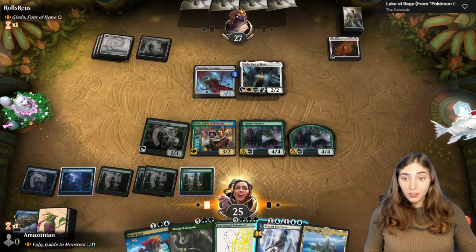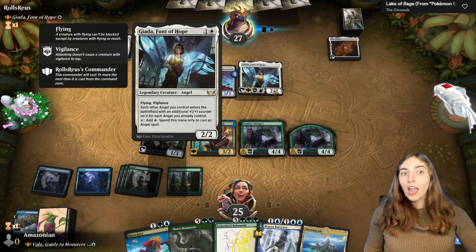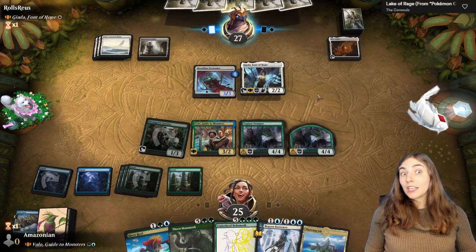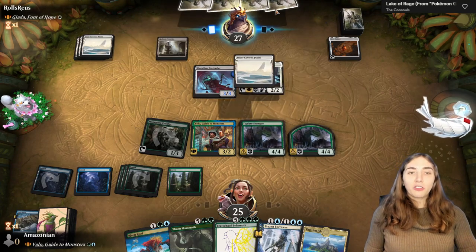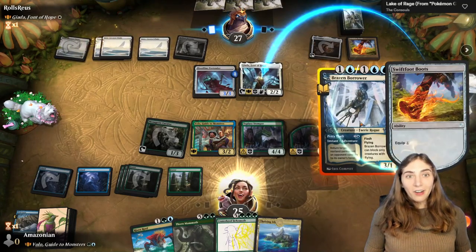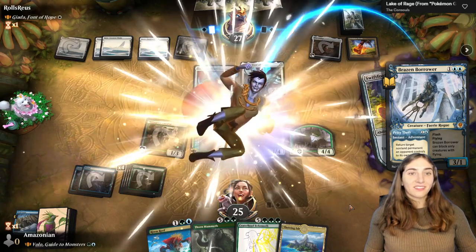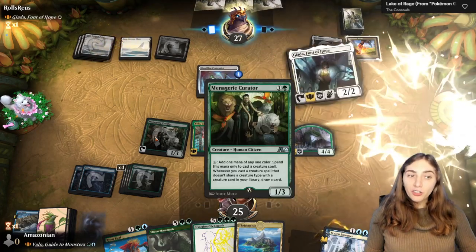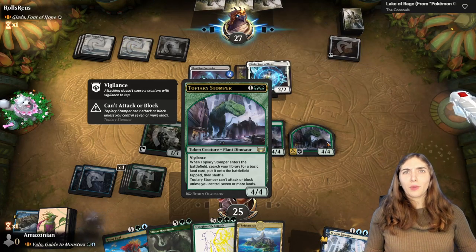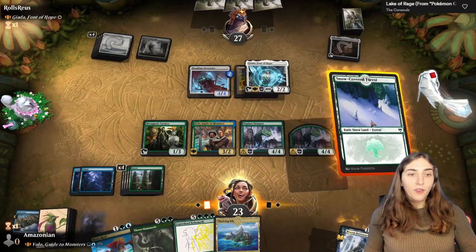I'm playing a forest because I want to hold up Brazen Borrower. If they play another angel, I want to bounce Giada back into their hand before it gets buffed — there are two angels out right now, so it'd be getting two +1/+1 counters. There's some equipment that gives haste; they're equipping Giada, so get out of here. Menagerie Curator didn't draw me a card on these because we have other plants and dinosaurs. Giada's back out but they can't do anything else this turn.